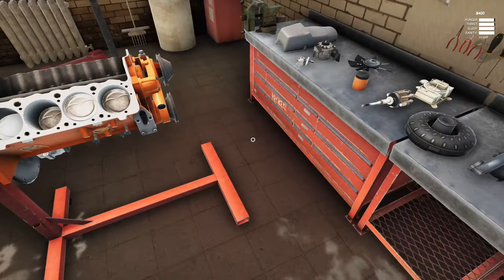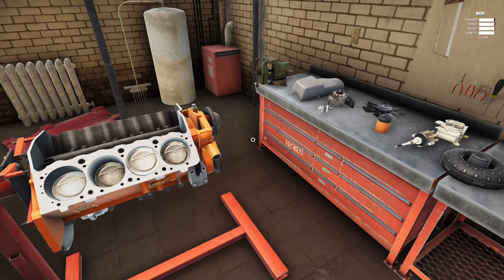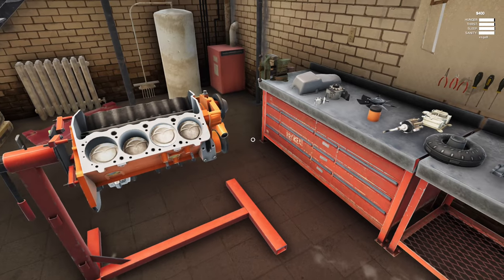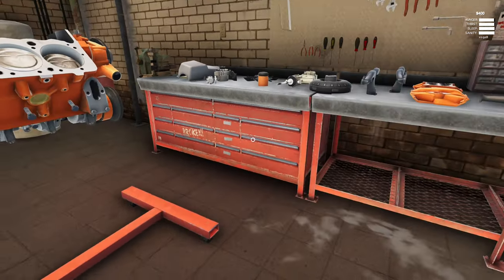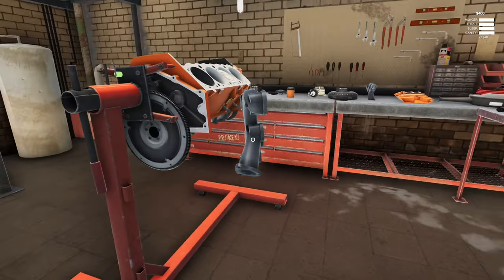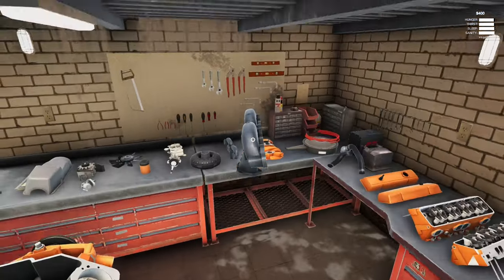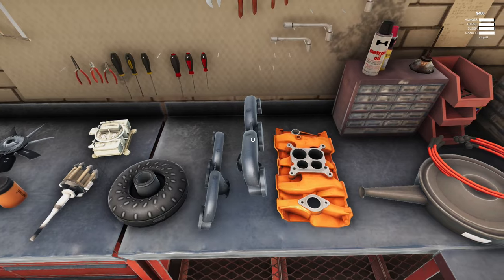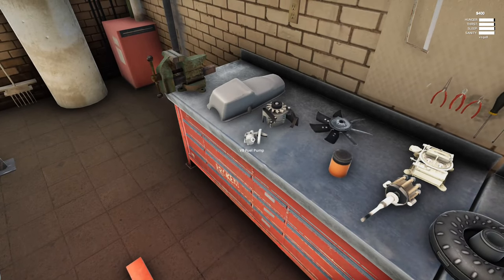So what I'm going to do is try and finish this off. Hopefully the manifolds go on — I did watch a bit of a V8 build video and the manifolds go on the sides. They just don't seem to want to go on for me. Maybe I'm doing it in the wrong order — there's just no green ticks to be seen. I'll just continue on with the build.